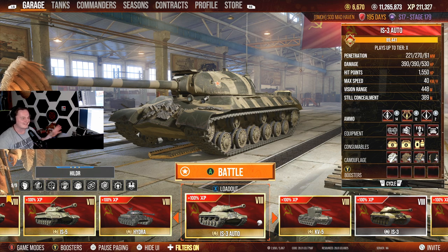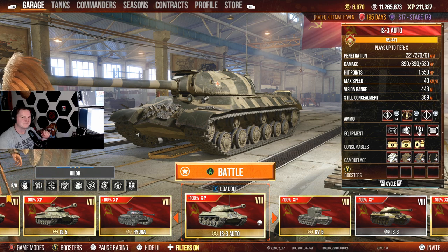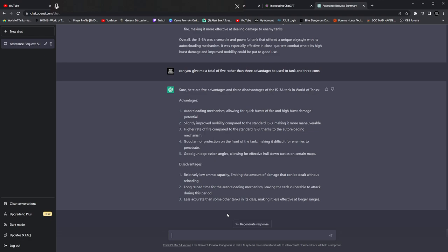The first advantage is the auto-loading mechanism, allowing for quick bursts of fire and high burst damage potential. However, on console we do not have the three-shot advanced auto-loader. Instead, we have a version called the Stockade. Today we're going to be playing two matches — one in the Stockade and one in the IS-3A — to show the three-shot auto-loader versus the single shot. I'd really love the PC version.